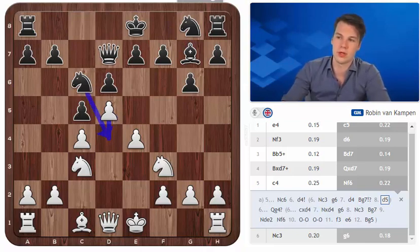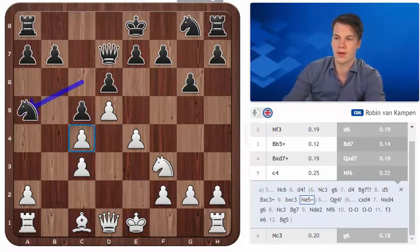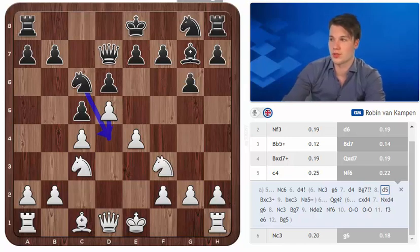For example here black could go for Nd4, but I would even be more worried about taking on c3 with check and playing Nga5 highlighting the weakness of c4. Even though this position might also be potentially good for white, there is really not much point in allowing it as after the move d4 black's options are much less serious.